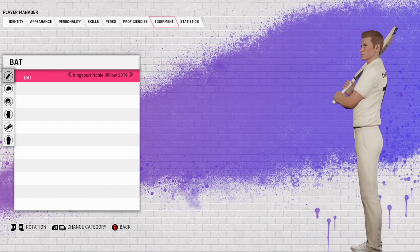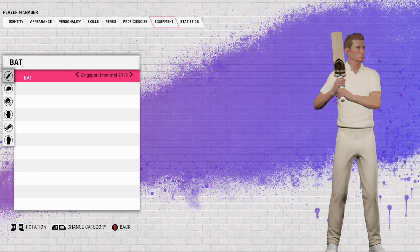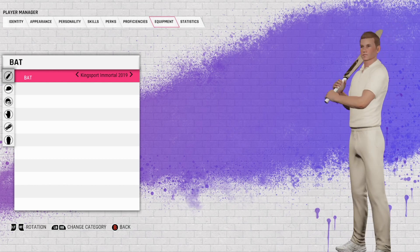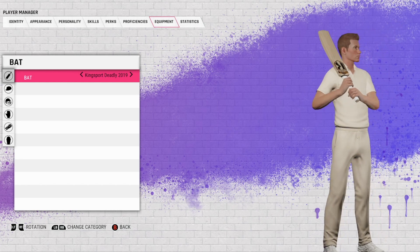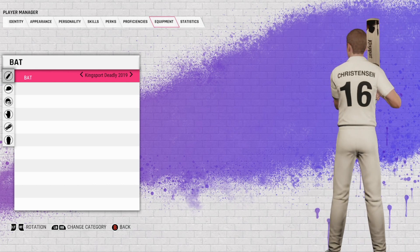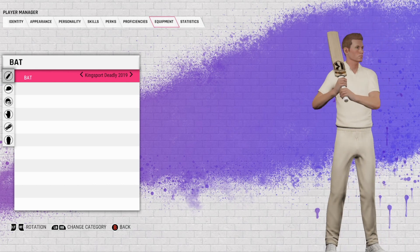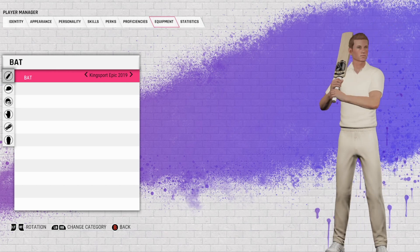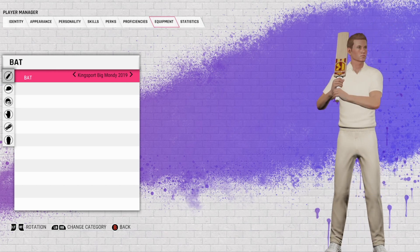Kingsport were added quite late into pace and Cricket 19. The Noble Willow — what a name! Kingsport Immortal 2019 — actually kind of looks all right. Don't know if I'll personally go for the Kingsport when I'm doing career mode. The Deadly — that's cool, yeah, I'm a fan of that one.